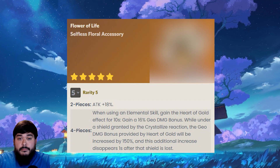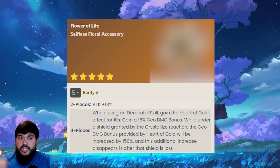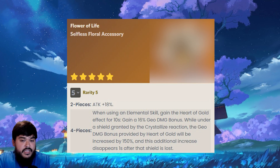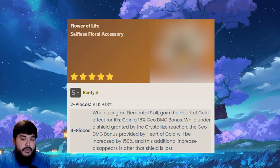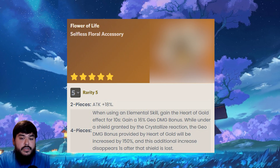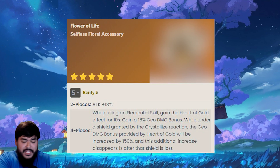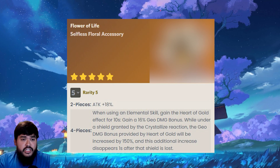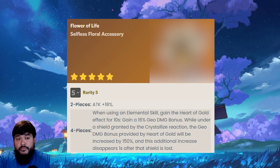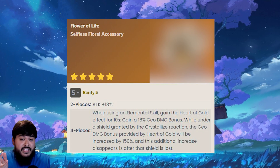Moving on to her best-in-slot artifact set coming in patch 4.3: Nighttime Whispers in the Echoing Woods. The 2-piece increases her attack by 18%. The 4-piece effect: when using an elemental skill, gain the Heart of Gold effect for 10 seconds, granting a 16% Geo damage bonus. While under a shield granted by the Crystallized Reaction, the Geo damage bonus from Heart of Gold is increased by 150%, and this additional increase disappears 1 second after the shield is lost. So this effectively gives her around a 40% damage bonus. The set utilizes the Crystallized reaction — something I really enjoy about her — and is definitely her best-in-slot. Hopefully they don't nerf it, because it's going to be really good for her.